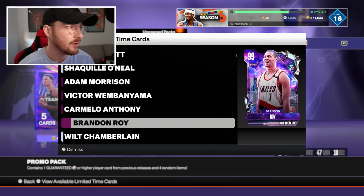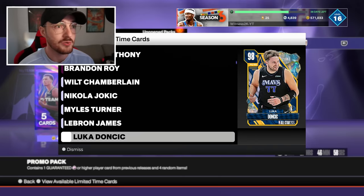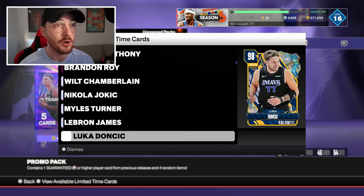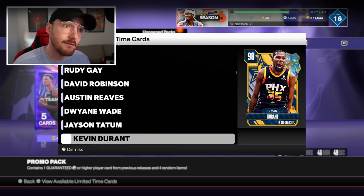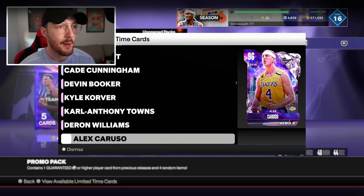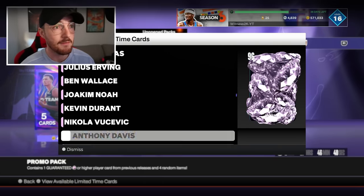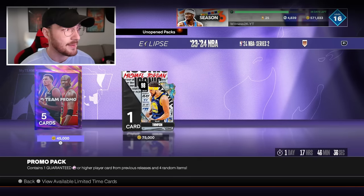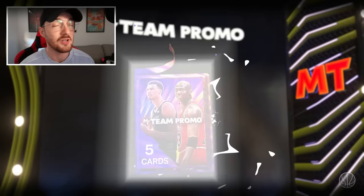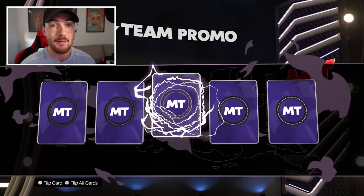There's Dark Matters in here as well — just these four. The Eclipse promo is not in here. The best pull I've gotten from one of these packs is Opal LeBron James; everything else has been pink diamond. I've pulled one or two diamonds. I'm really hoping we can avoid a pink diamond in this pack. I'm so sick and tired of seeing pink diamonds.